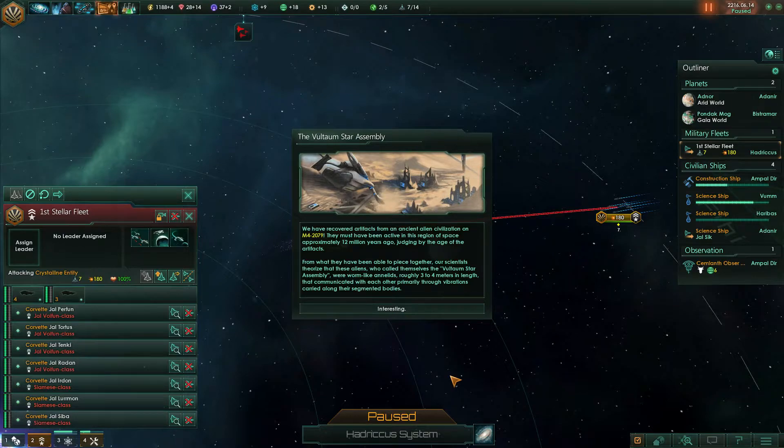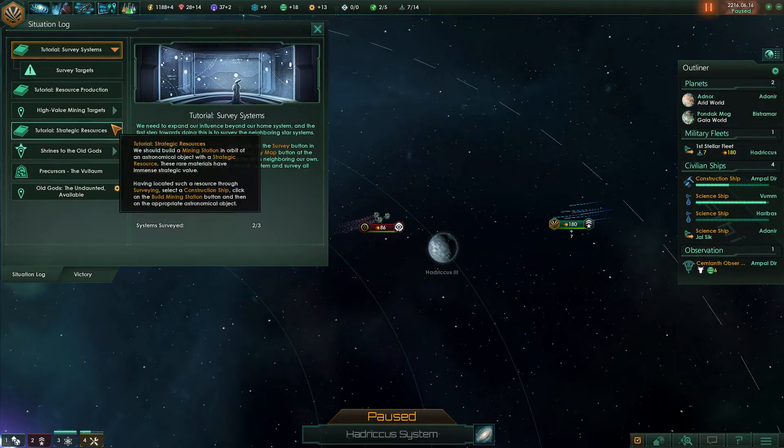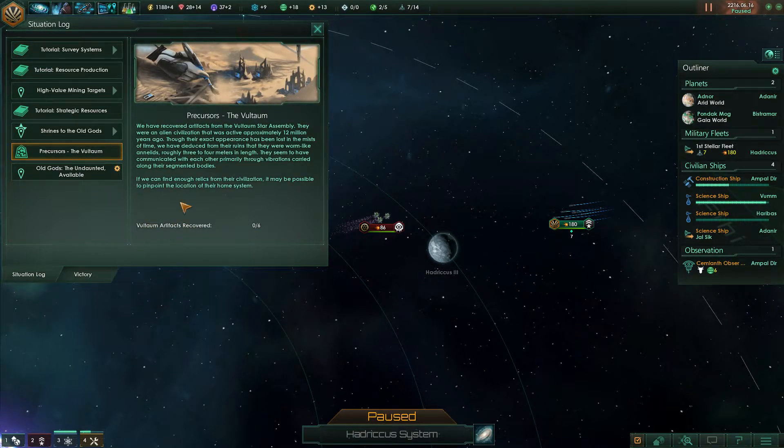The Wultham Star Assembly — we have recovered artifacts from an ancient alien civilization on M4 200-79. They were active approximately 12 million years ago. Our scientists theorize these aliens, who called themselves the Wultham Star Assembly, were worm-like annelites roughly 3-4 meters in length, communicating primarily through vibrations carried along their segmented bodies. Situation log updated — we got Precursor Wultham, nice!